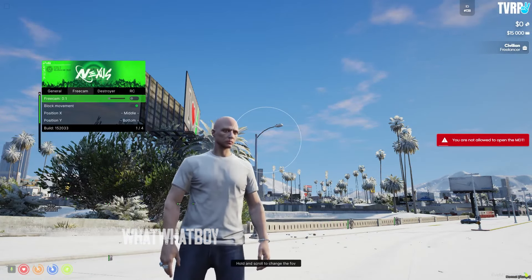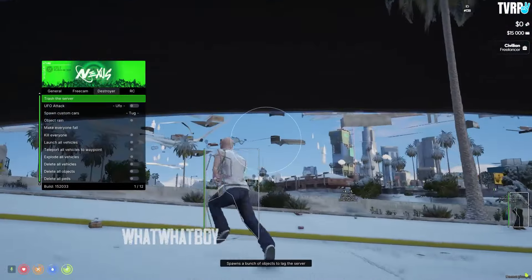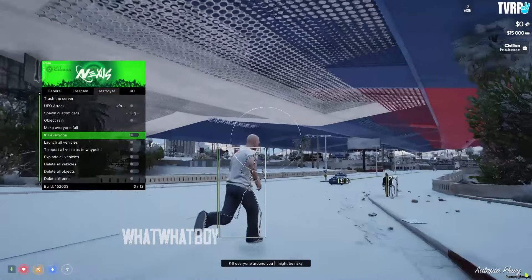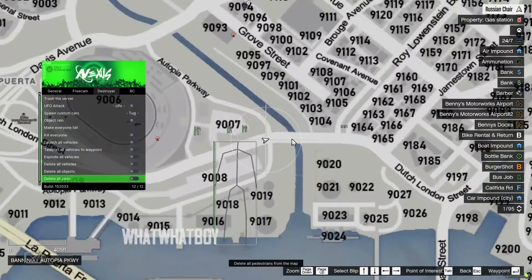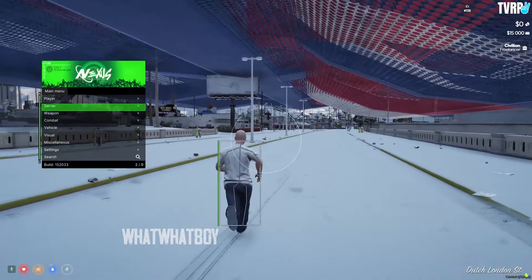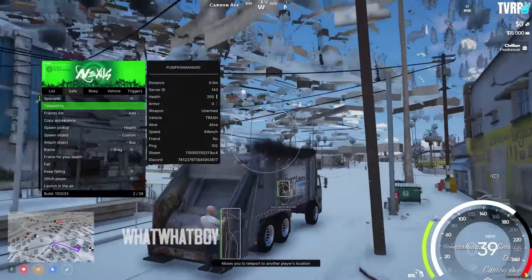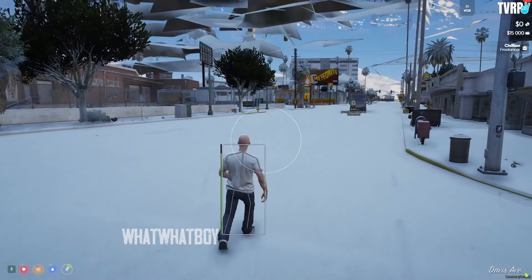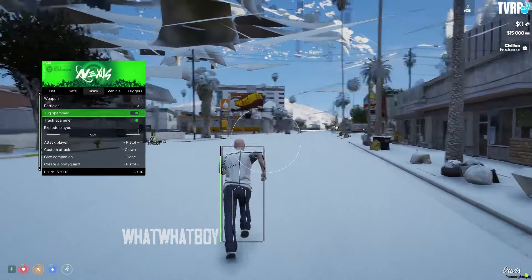Let's trash the server — going to the destroyer, nuking it, and it's now spawning a bunch of objects as you can see. Anyone on the server can see this — it basically makes the server unplayable. You can also do an object rain, or teleport all vehicles to a waypoint. Let's set a waypoint — there you go, all vehicles teleporting. Going back to the server tab, selecting a player and going to their location — let's mess with them: launch, air, former vehicle, crush player, black hole player.